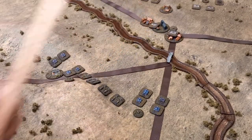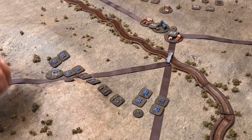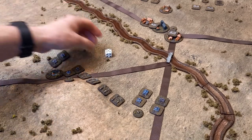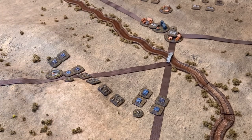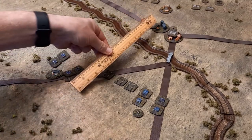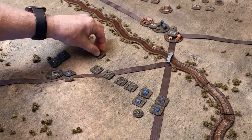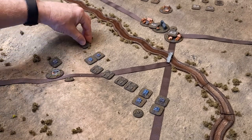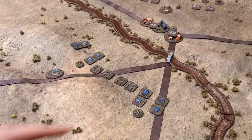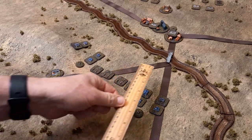Turn two. Artillery has a range of eight inches, so another move to get into position is required. Puthod's division blunders again, but rolling a five they still move forward. The grand battery is probably just about in range. The divisional commander moves across with the infantry. Gudin's division - only one unit will move forward down the road.